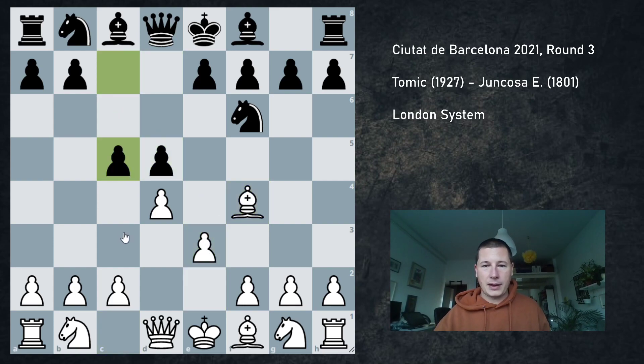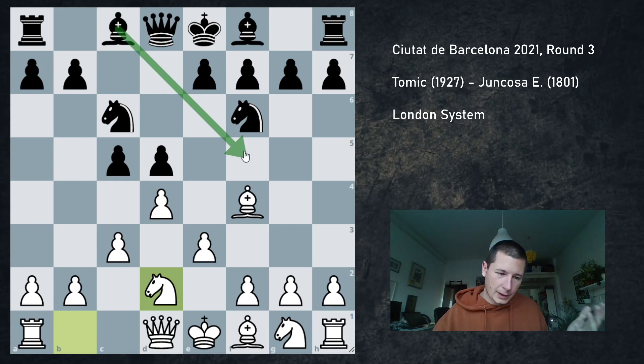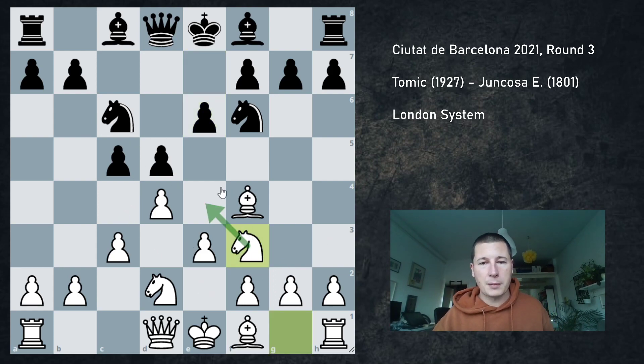I went d4, he went Nf6, I played Bf4 — this is the move order I prefer. Then d5, e3, c5, c3. This is one of the main lines after Nc6, Nd2. It is still possible to play Bf5; that should be better than e6 and easier to play — that's the way I would play it with the black pieces. But my opponent went e6, which is very respectable. The other knight comes out to f3, and it's all about the battle for the e5 square. Whoever can control e5 should be better, especially if white manages to get the knight into e5.